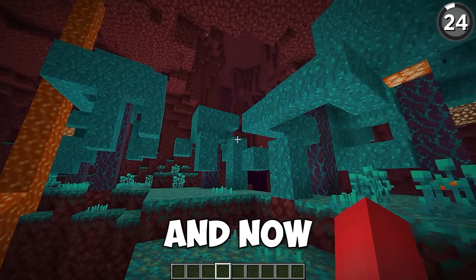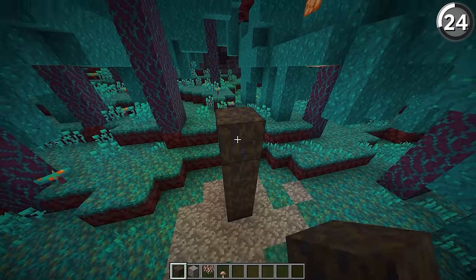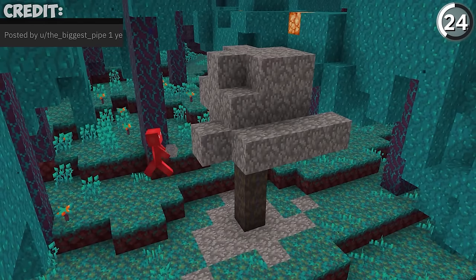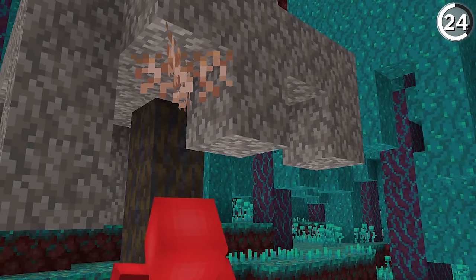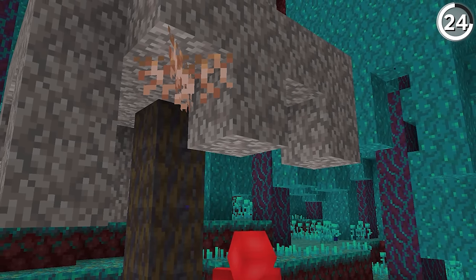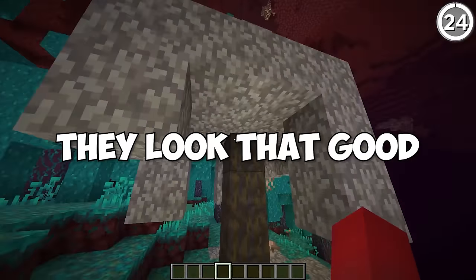In the Nether, you'll find warped trees and now the dead warped tree. The way we made this is by mixing together muddy mangrove roots for the stem and dead coral blocks for the leaves above. And while that's cool enough, I love the idea of putting hanging roots underneath the blocks to look like dead warped vines. This just makes me want to see a whole dead forest made out of these — they look that good.